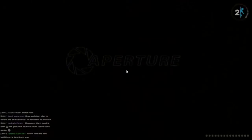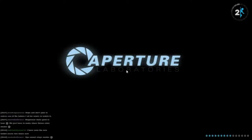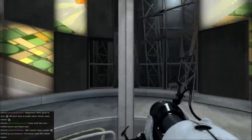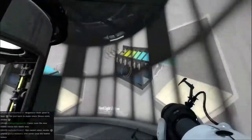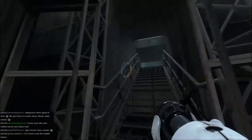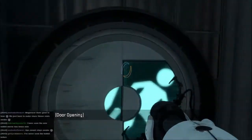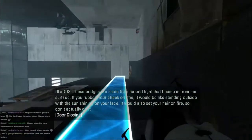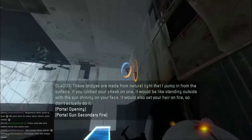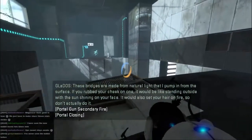I like the idea of the 60-inch telly, but I'm not so sold on the ironing clothes. I've never been sold on the ironing clothes, to be honest. I'm male - the logic of this sort of thing tends to escape me. You won't see a hobbit unless you look down. They're very short. These bridges are made from natural light that I pump in from the surface. If you rubbed your cheek on one, it would be like standing outside with the sun shining on your face. It would also set your hair on fire, so don't actually do it.